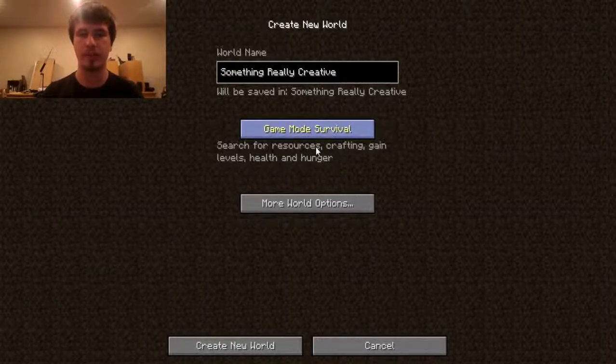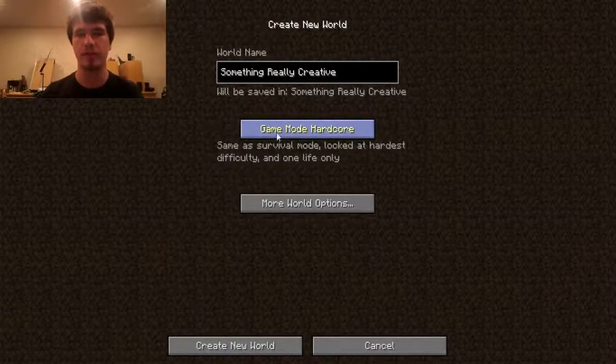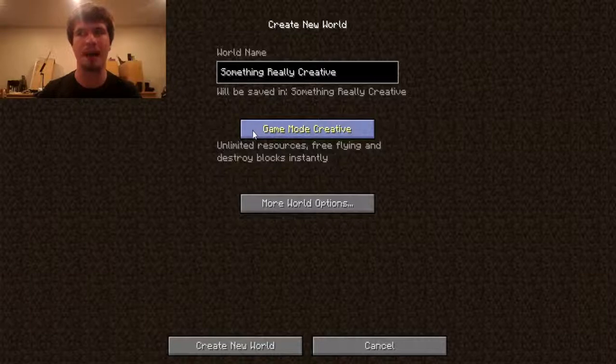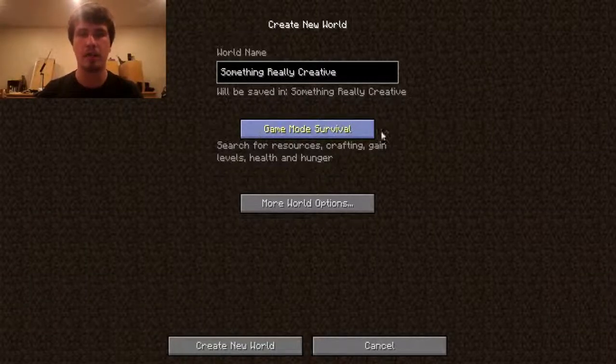We're going to do Survival. There's three game modes: Survival, Hardcore, and Creative. Creative is really nice if you just want unlimited building materials and just make art, make a big building, or even make a big battle scene for yourself and maybe a friend. So I'm going to do Survival.